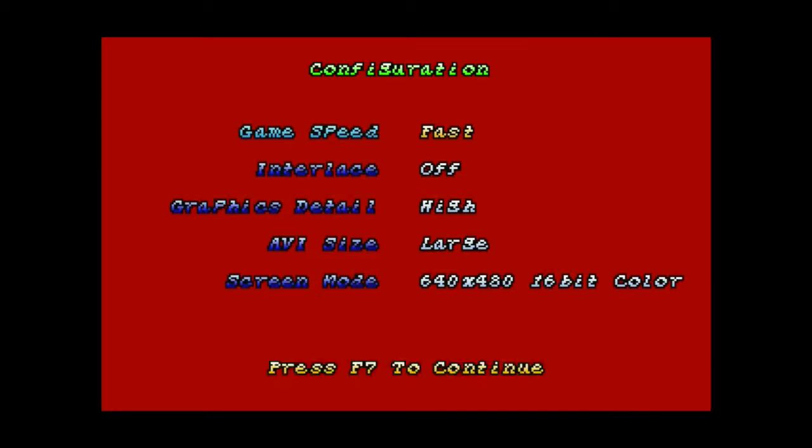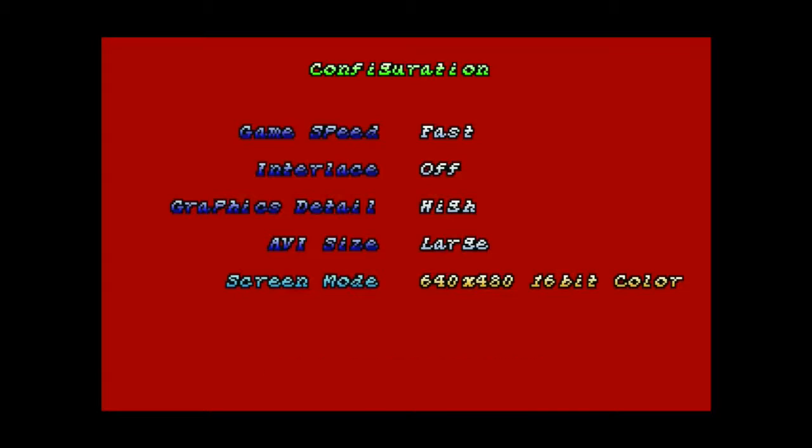F7 is your game configuration. You've got game speed set to fast, interlaces off — you'd turn interlaces on if you had a slower PC back in 1996 when this port came out. High graphics detail, AVI size set to large for the opening and ending movies since they're in AVI format. For screen mode, there are two options: 640x480 16-bit colour or 640x480 8-bit colour, which looks a bit crappy. You can't change resolution — that's the only resolution you can play at — and it's full screen only.